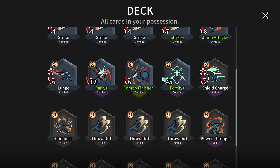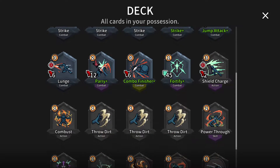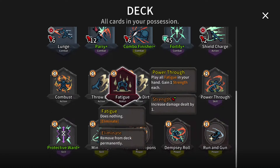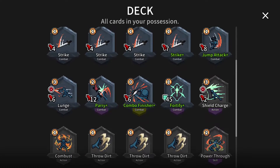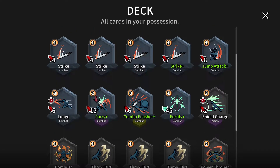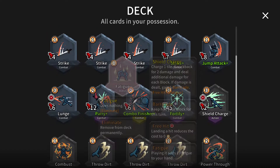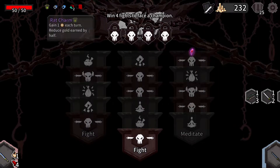I said last time we've really just picked out the best cards from other archetypes. I've got Combust, which I think is one of the best cards from the Fire archetype. We have Power Through, which I think is the best one from the Fatigue archetype. I've grabbed Fortify, which is a pretty good block archetype card, and Shield Charge, again from the block archetype. And we can just move around, build up combos, and break someone with combo finish - that is the game plan.